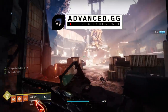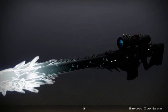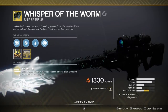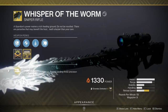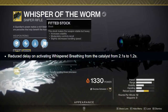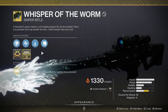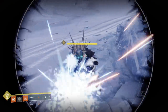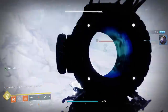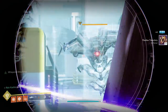Moving on, the next weapon on our list has got to be the Whisper of the Worm. This thing was infamous when it first came out — by far the best heavy weapon in the game — but it's since fallen out of favor. What Bungie is doing to it is, firstly, they reduced the delay on activating Whispered Breathing in the catalyst from 2.1 down to 1.2 seconds. So if you're trying to get max DPS, you currently have to ADS for 2.1 seconds before activating Whispered Breathing, which increases the damage of all consecutive shots as long as you continue aiming down sights. Making it activate essentially a second sooner is going to give you a second more of damage in a damage phase — that's a big deal.